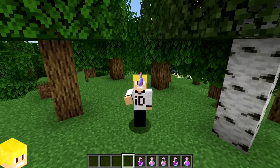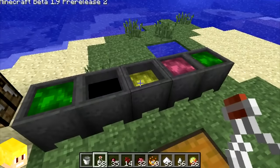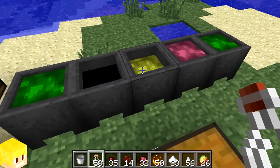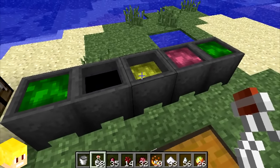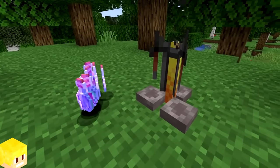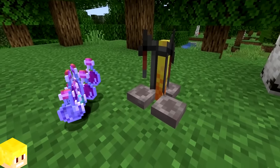When potions were first added into Minecraft in beta 1.9 in 2011, they were originally brewed and created by using cauldrons. However, this potion-making system was seen as too complex and not user-friendly, and a change was made so that potions would instead be brewed with a brewing stand — and that's how it remains today.